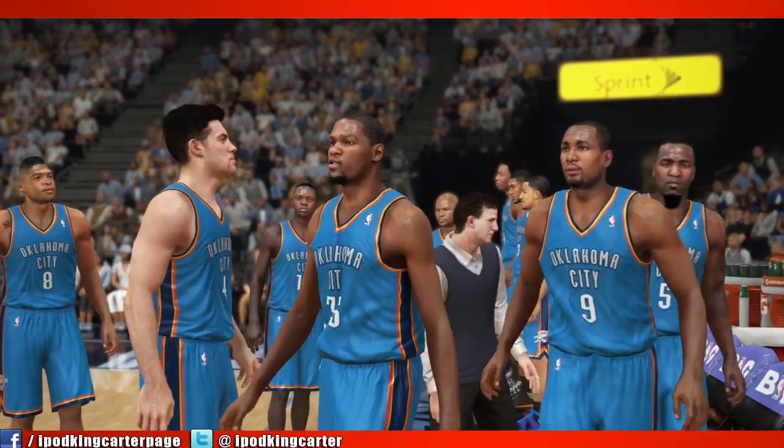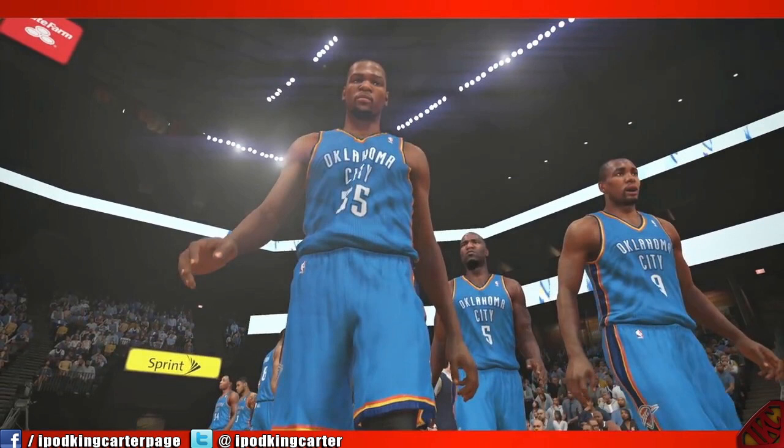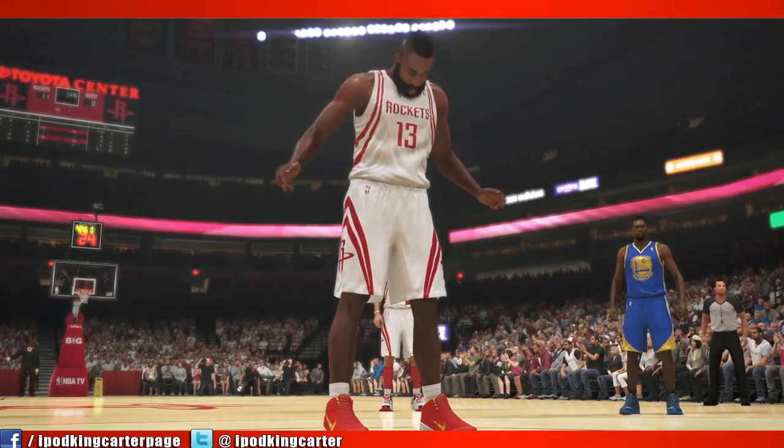You guys are probably going to think this close-up of Kevin Durant just looking aimlessly into nowhere is what I'm here to talk about, but I'm actually looking at the bench over there - players just standing up minding their own business. You can kind of see the detail from far away. In next-gen, usually the further you go out, the more the MyPlayers and other players look weird - they just don't look like themselves.